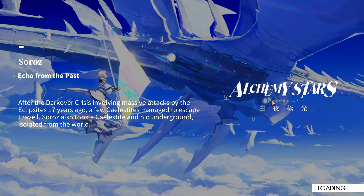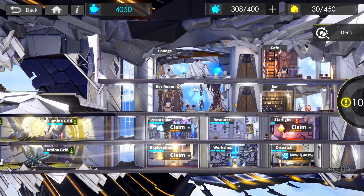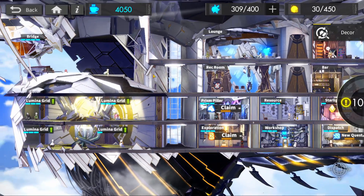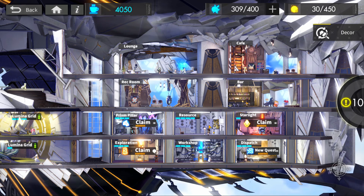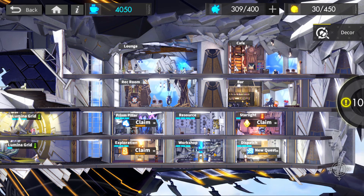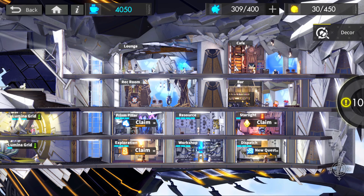So what exactly is the Colossus and what is it used for? To give a short summary, the Colossus is essentially your base within your base — you can trade and upgrade different sections of it. They are the Bridge, the Lumina Grids at the bottom, the Prison Pillar, the Resource Station, the Starlight Chamber, the Exploration section, Workshop, and the Dispatch section. Each section provides a certain benefit towards your overall progression.